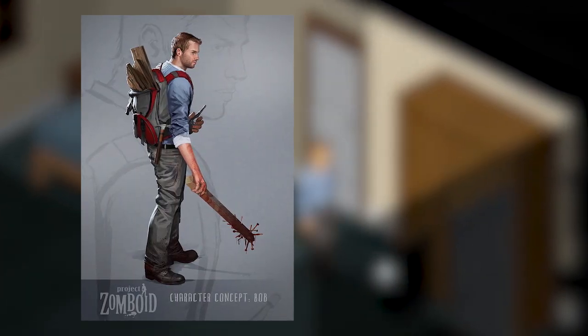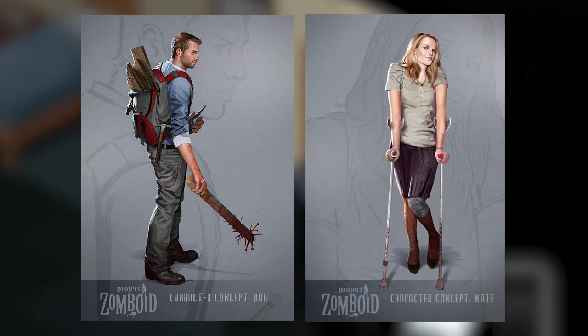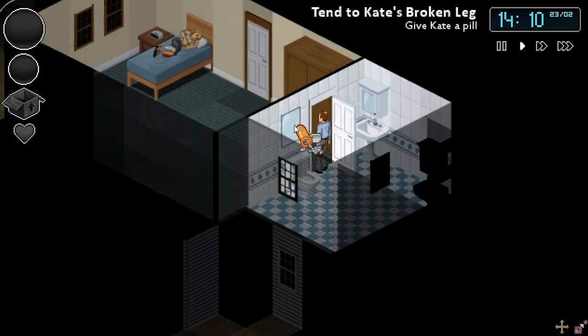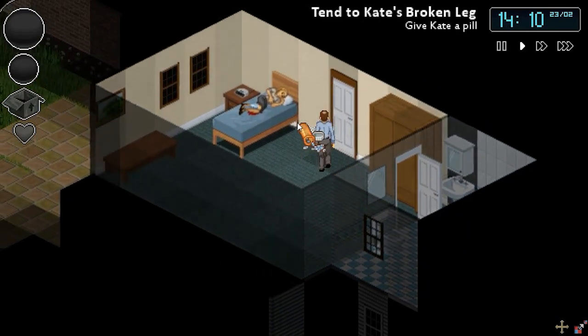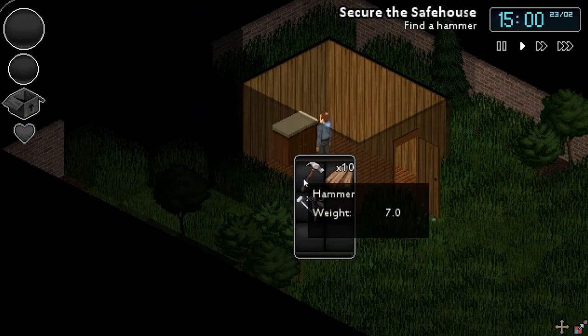This was the story of Bob and Kate Smith, and was also the tutorial before the current one. Bob Smith is a middle-aged man who we control in this scenario. Kate is his wife, who is lying injured in the bed — her leg was broken due to an early encounter with looters. First, you are tasked with treating Kate's injuries and getting her some painkillers from the bathroom. Next, you have to barricade the lower floor with supplies you find in the backyard shed.